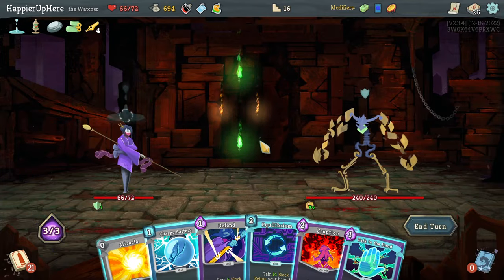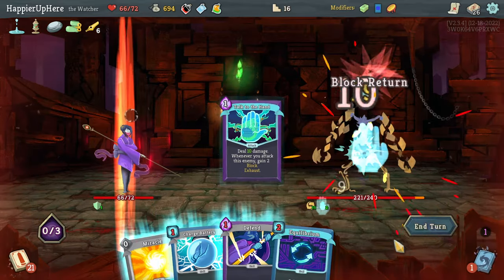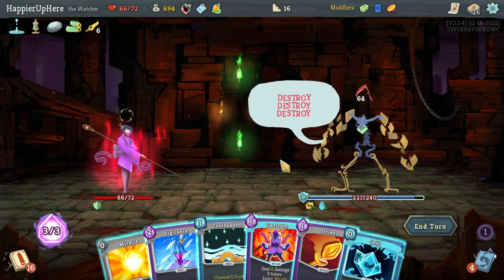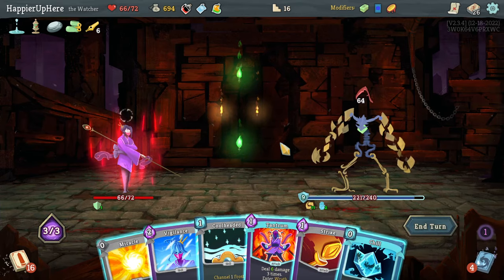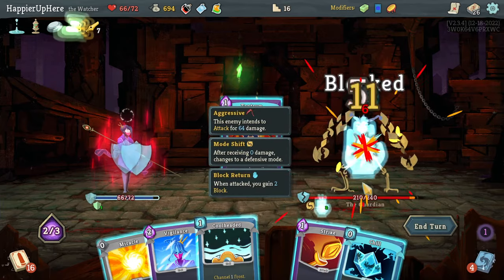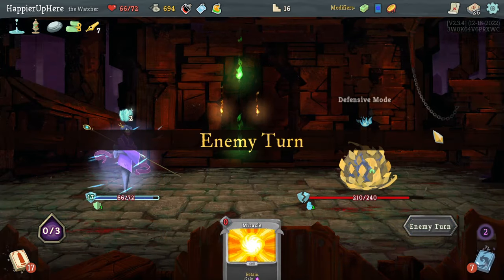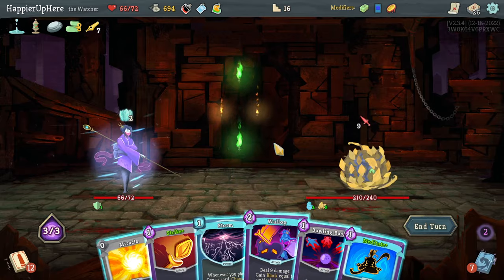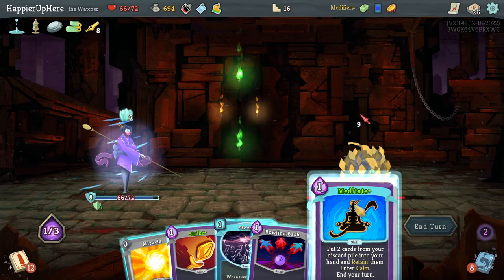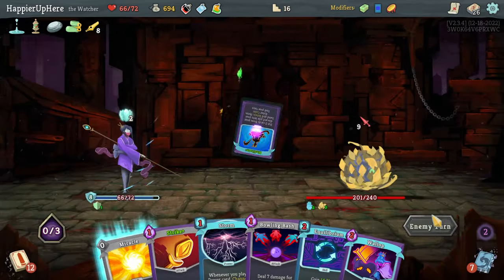Resting back to 66 HP. Guardian fight — I don't want to enter Wrath here. Let's do Eruption, Talk to the Hand, and in Wrath I also have the Fear Potion, so I should be able to transform fairly easily. Let's do Tantrum, then Chill and Vigilance just to exit Wrath. 9 incoming — there's Wallop, that should be plenty. Let's do Wallop, then Meditate and bring back Equilibrium and Wallop.